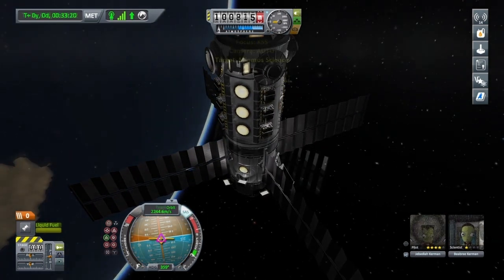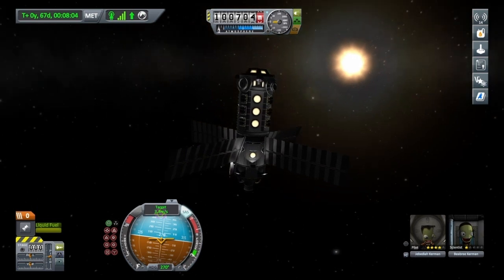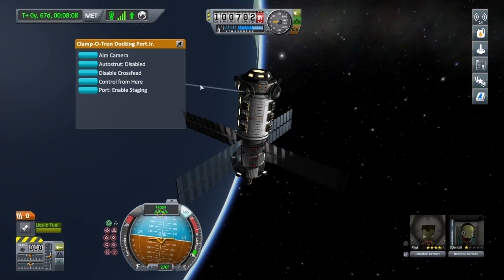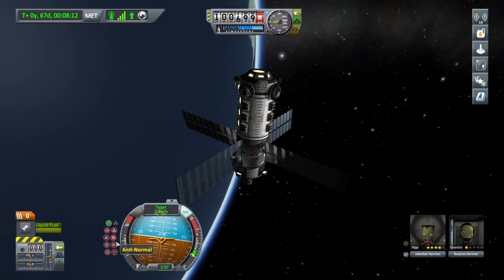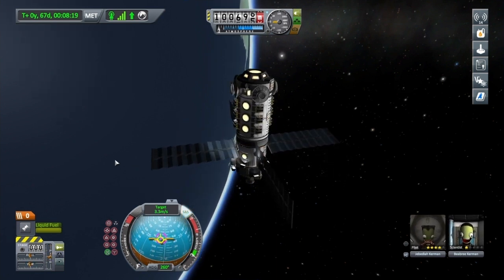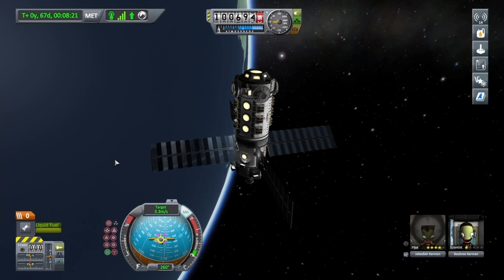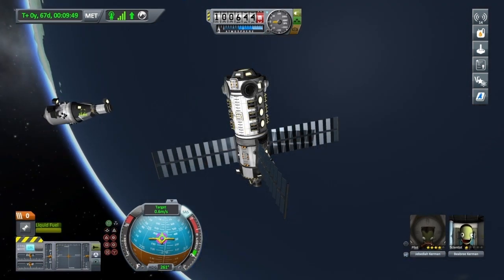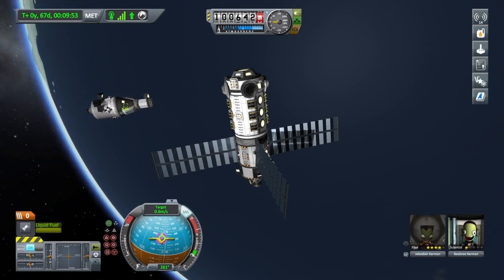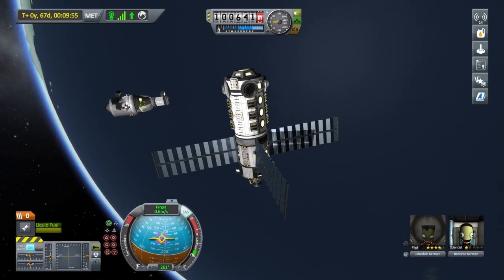Let's see if Val's on her way. She is — just coming in nice and gentle. I'm going to select one of these docking ports and press Control From Here, which sets the control point. We've set Val as target and just hit T for target lock and it'll turn us right on over to her. There we go — nice little docking maneuver.